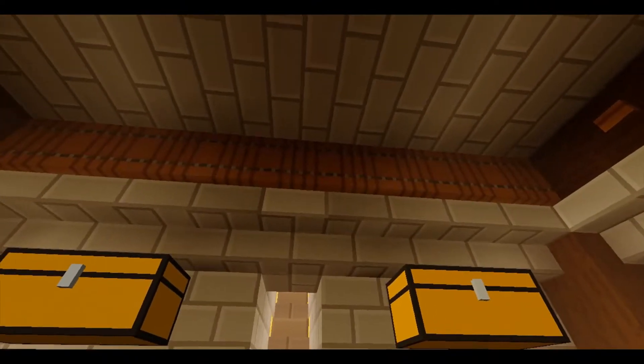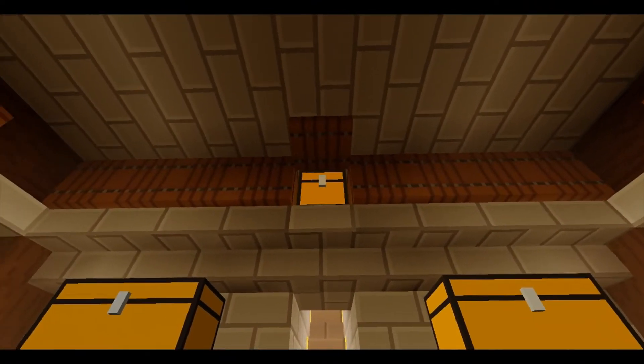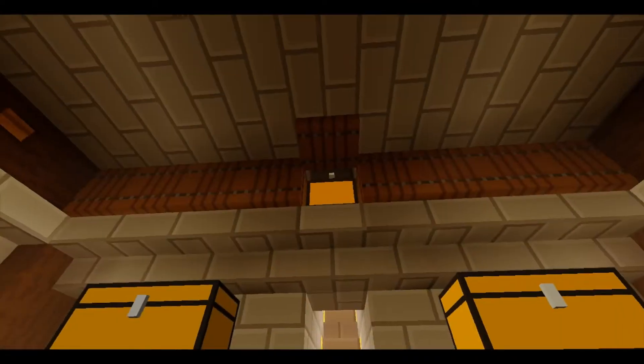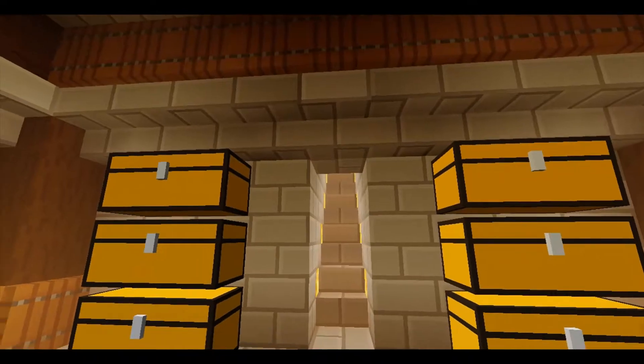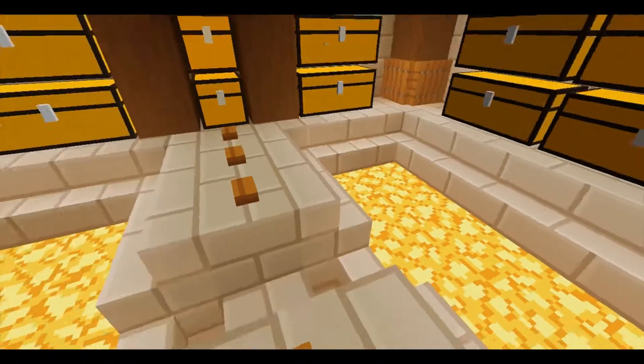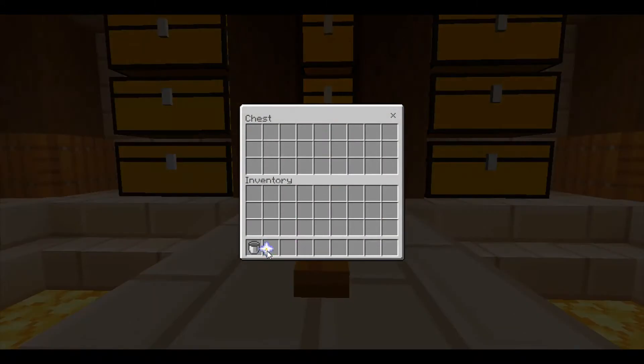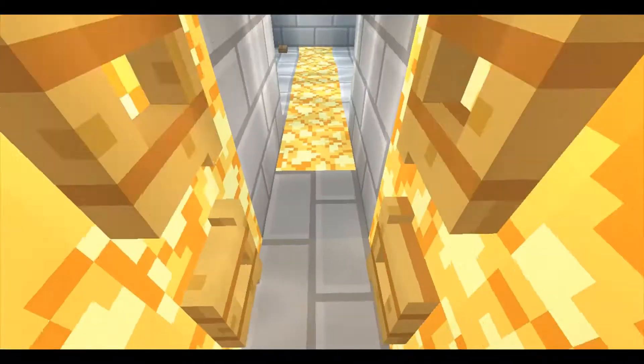This is the storage room. What you got over here is a trap door, and underneath that is a secret chest. Inside the chest is a nether star. If you stand over here and put the nether star in the middle of this chest, it opens the floor underneath you and you drop down.